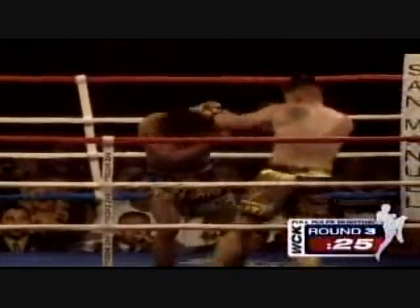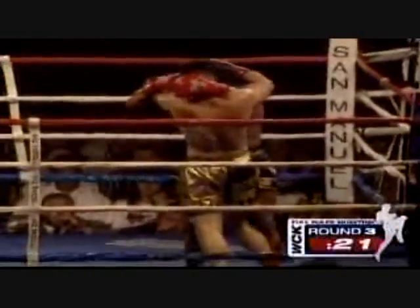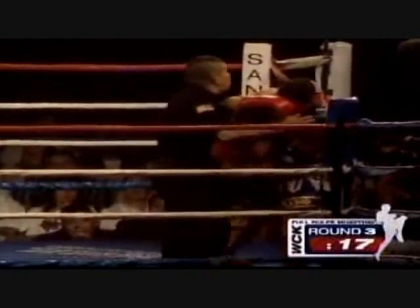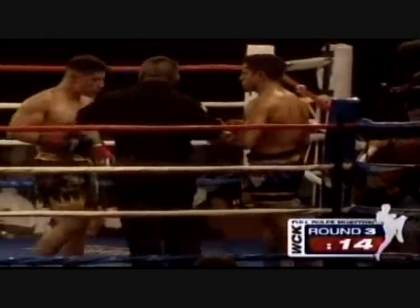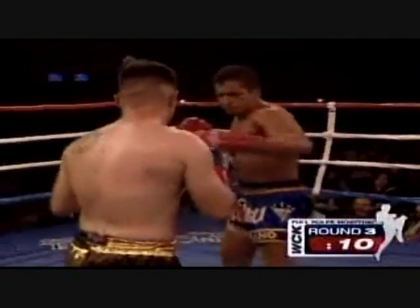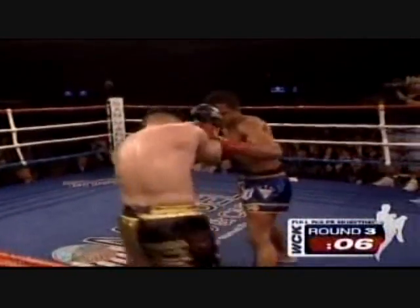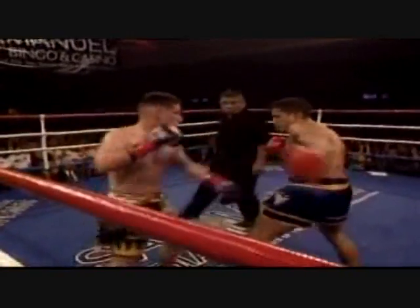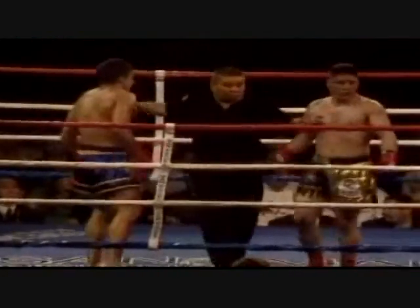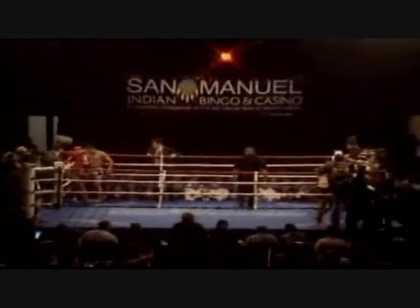There you see right leg, left hook again — and that's a good combination, Phil, when you get your distance on it. Action in the third round here at San Manuel. That body kick by Jacobian. Jacobian trying to throw an overhand right. And that's the way round three will come to an end.